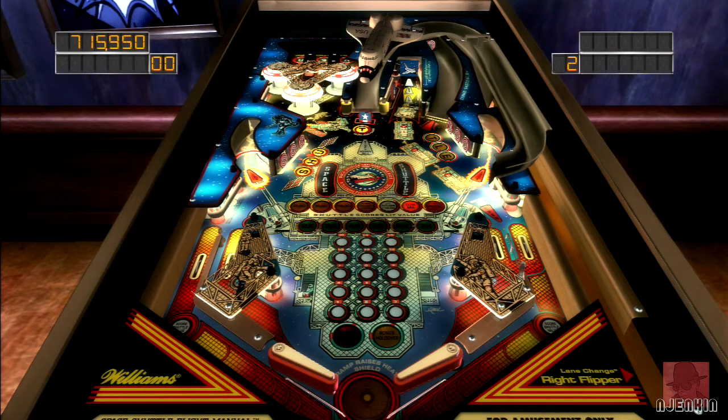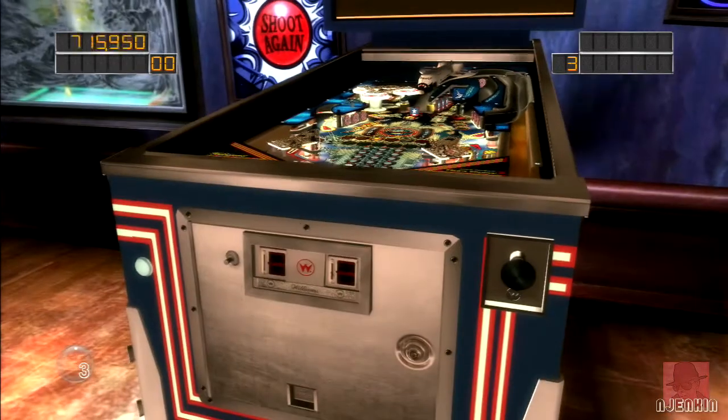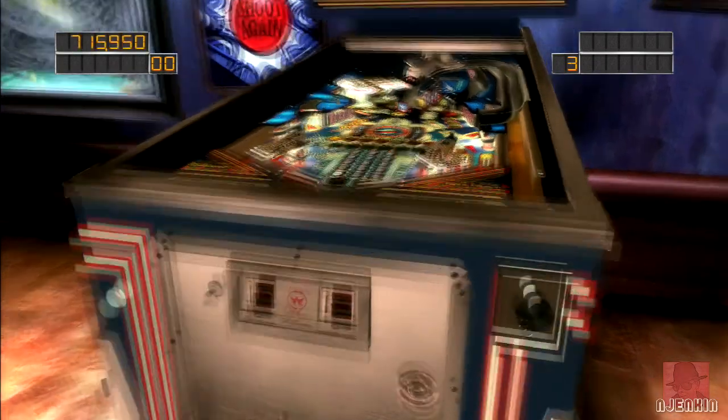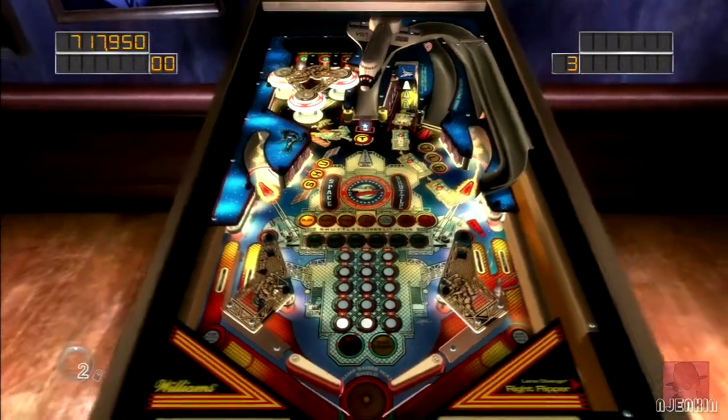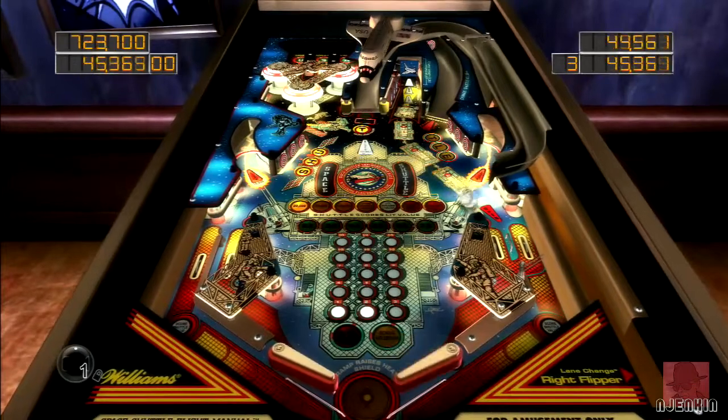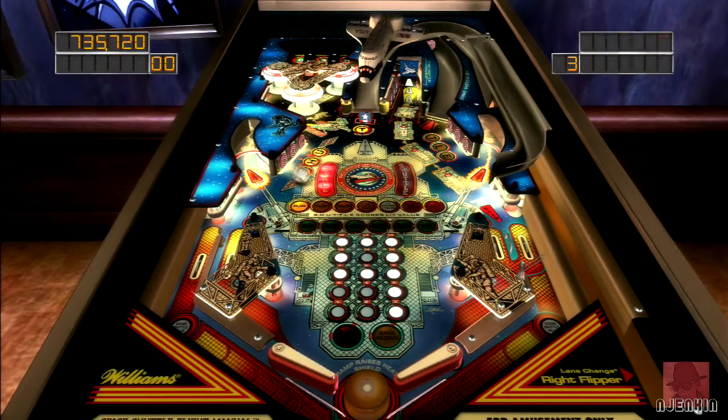You see the white lights in the middle? That goes up the closer you are to getting the letters. Space Shuttle, Pinball Arcade, Table Pack 13 — DLC from Farsight Studios 2013. They're quite nicely priced. If you've got the Pinball Arcade, I think buy the whole season pass and get them all together. You do get your money's worth with these.